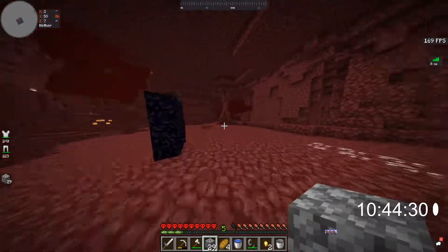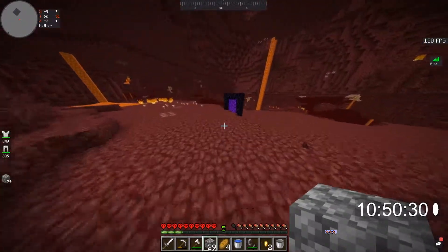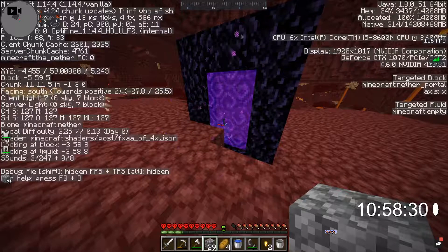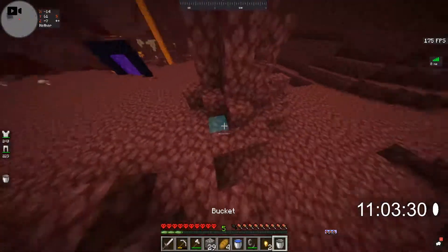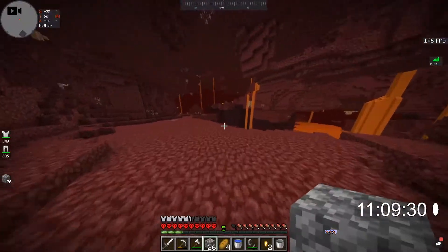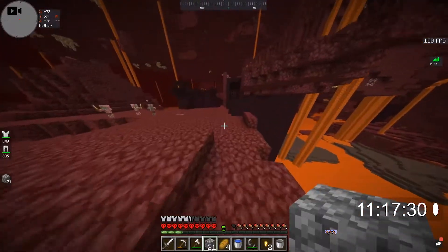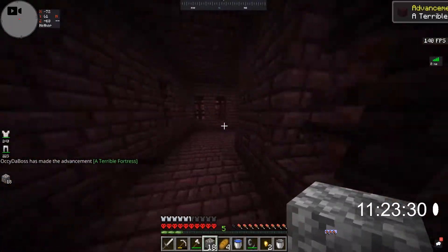Where was that nether fortress? It was this way. We might just be able to head there on foot. Let's take a screenshot of the coordinates so I know how to get back. Or we could just do some cobblestone coming this way. We only really need to dig in, because then we can just head to the blaze spawn room and be good.